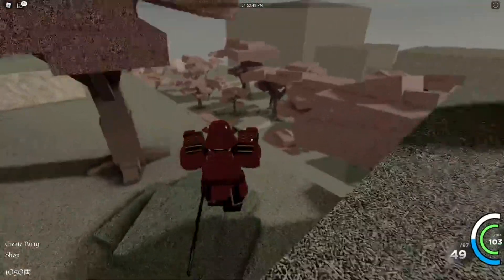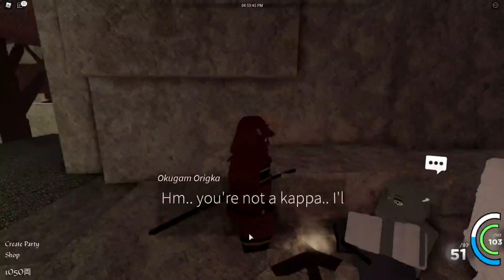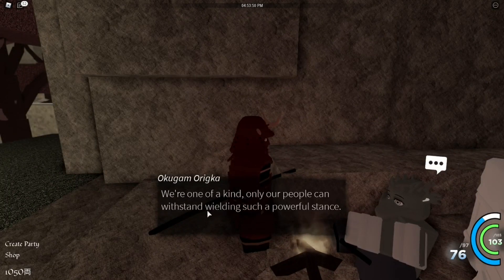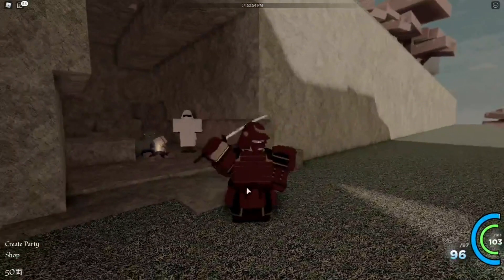I forgot we're supposed to head this way to get the Kappa stance. It's 1000 — not Kappa but for 1000, all right. We got the Kappa stance! So we just got one brand new stance and one brand new armor off the checklist.